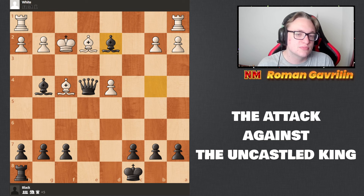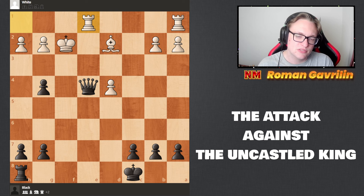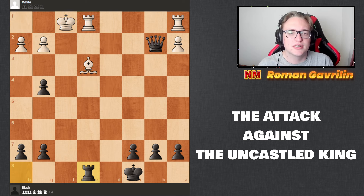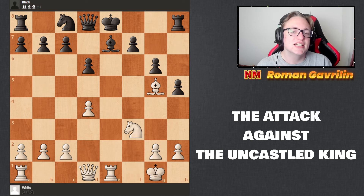Queen b4 is now checkmate. King f2 was played and of course it's lost — after bishop d2, bishop g4, f5, bishop d2 takes, rook c1, queen d4, black won the game and white resigned. The last position for today's episode features an uncastled king on e8. We have a pin on the e-file.